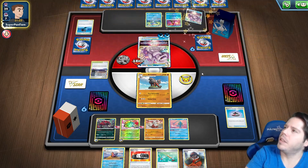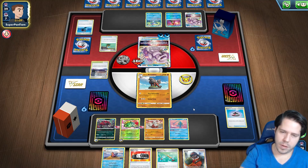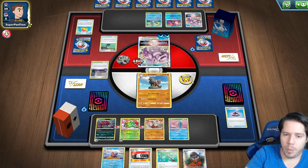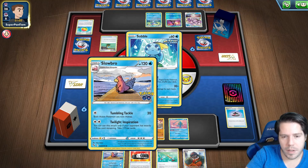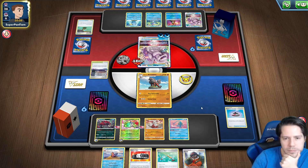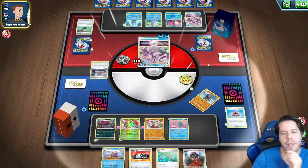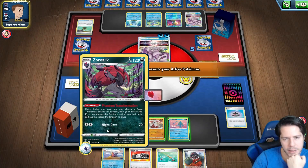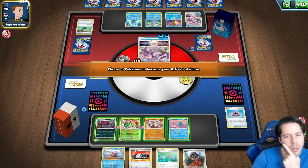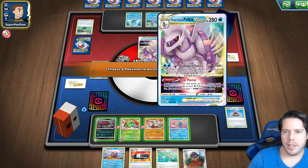I only have three Arcanines and they'll all be in the Lost Zone. At best I will have taken three Prizes — maybe four. If I could take a fourth Prize I could then use Twilight Inspiration. That would require like a double Choice Belt onto the Bibarel here.